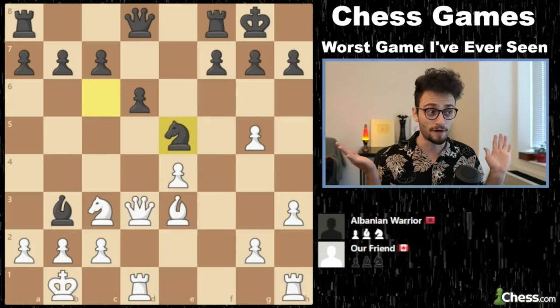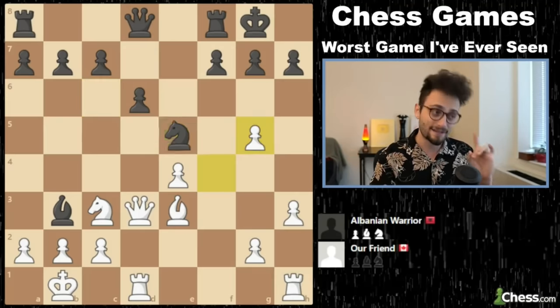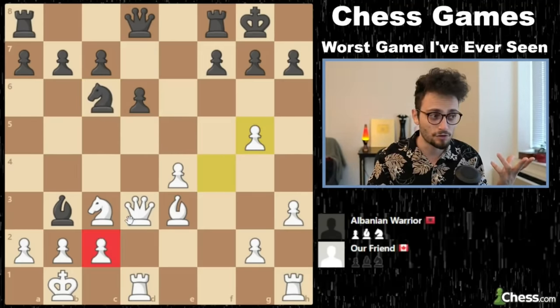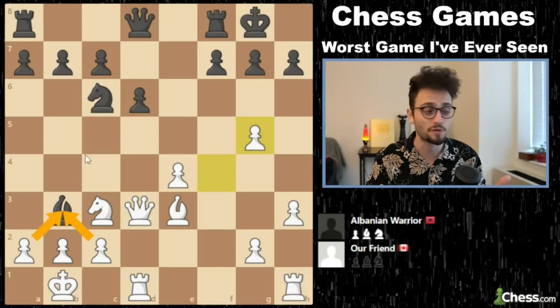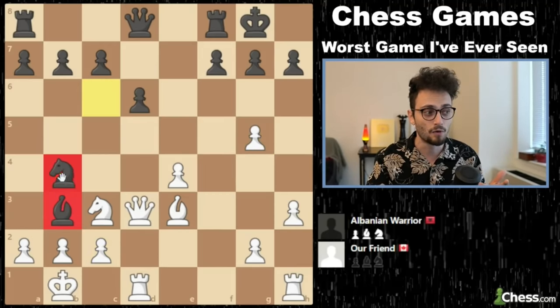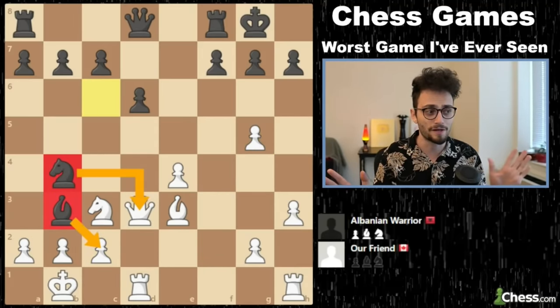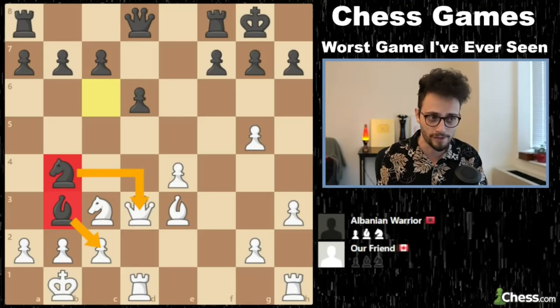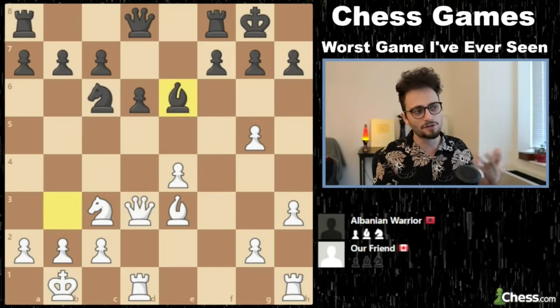Also, this knight will live on E5 forever now if it wants. And second, there's a tactical reason. What's worth more than a bishop? The queen. Bishop C2 — now black is just completely winning, because black's going to take on C2 and take the rook, or the queen, if you blunder the queen. But black doesn't see that, and black just goes back to E6.